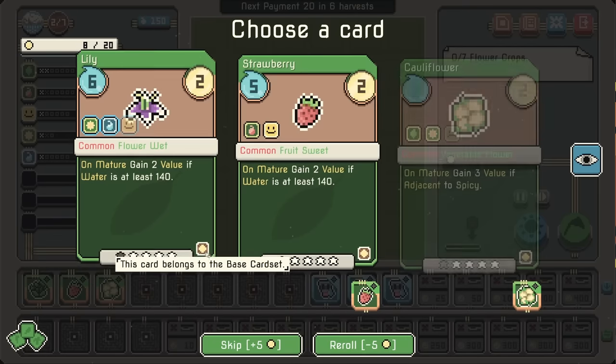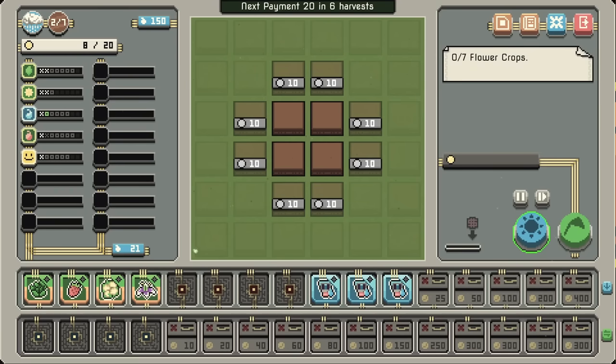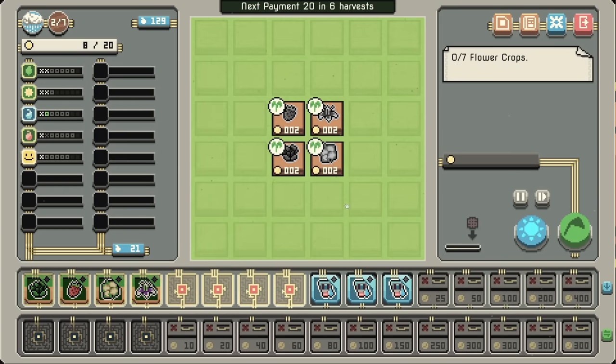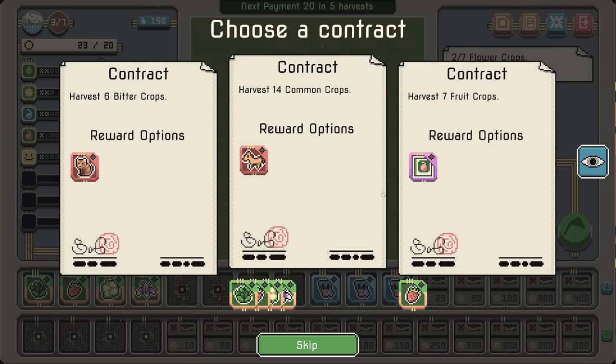Herb or flower matures: it gains 4 value if adjacent to an herb or flower. Let's go for that — that might actually make flowers a lot better. So let's grab a lily; now we've got 2 flowers. We might want to consider throwing away the vegetable synergy in favor of herbs. We'll see.